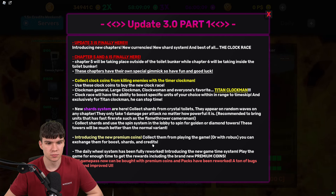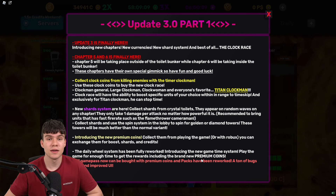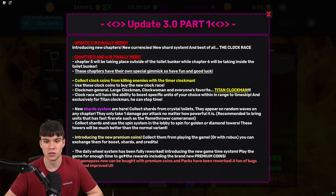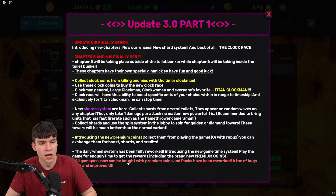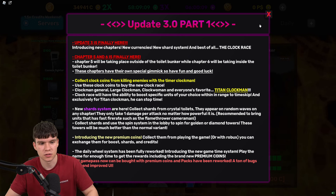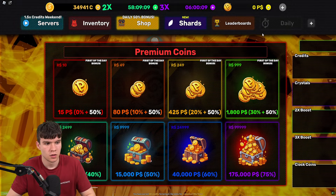Introducing new premium coins — you collect them from playing the game and you can exchange them for shards, boosts, and credits. There's also a new daily wheel system that has been fully reworked, including a new game time system: play the game for enough time to get rewards, including brand new premium coins. All game passes cannot be bought with premium coins. Packs have been reworked, with a ton of bug fixes and UI stuff too.